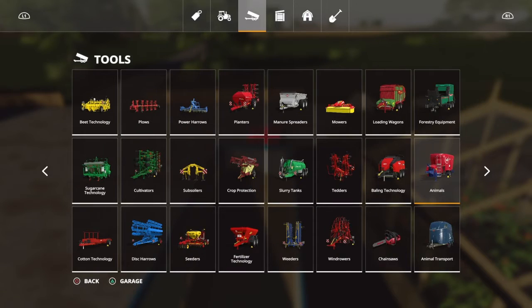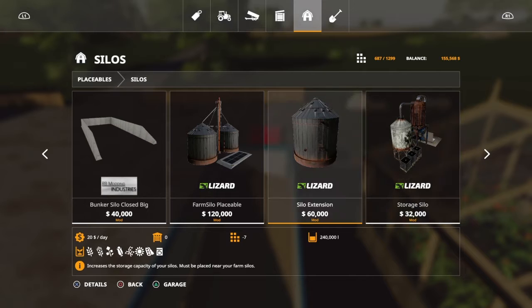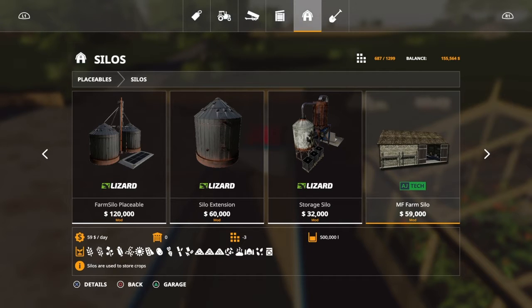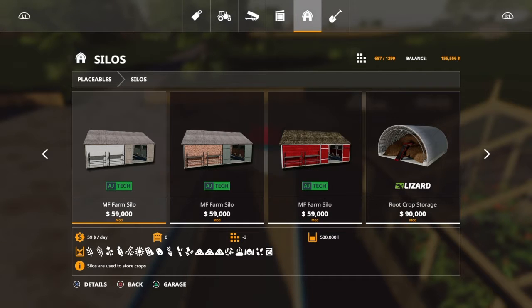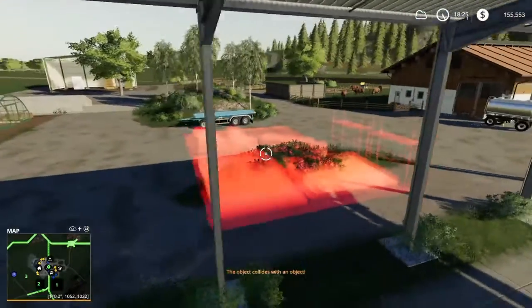Now what I'm going to put there is a new silo. That one is 120 grand but look - it holds 480,000. There's one that holds 80,000 and it looks old. But look at that one - for 59,000, which is about what I just sold the old one for, it holds 500,000 liters and holds everything. I can put wood chips in there, chaff, silage - everything. The stone one looks good, the brick looks good. Actually I'm going with this one - I hope it'll fit right there.